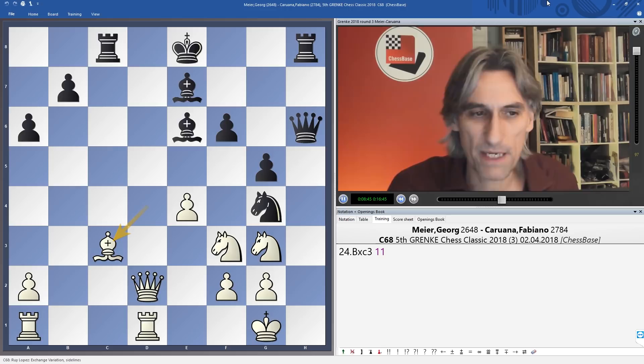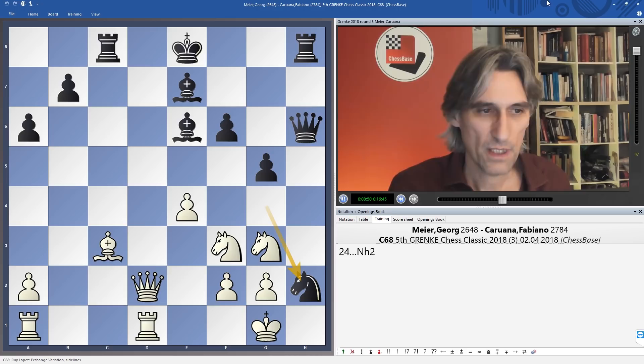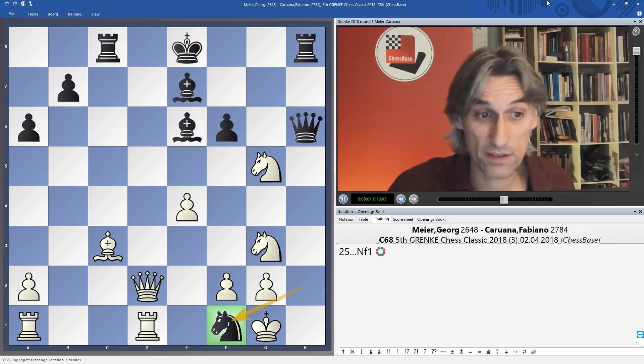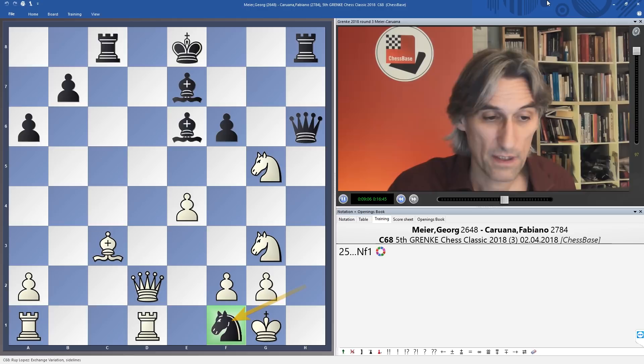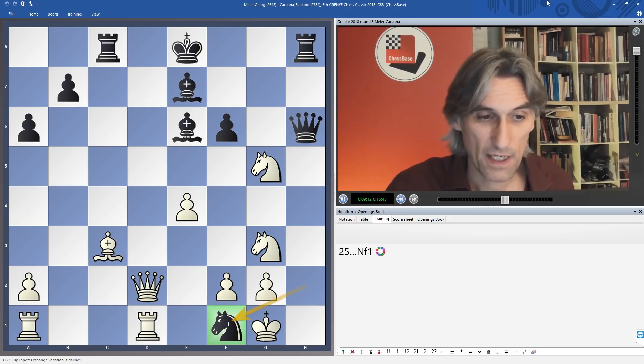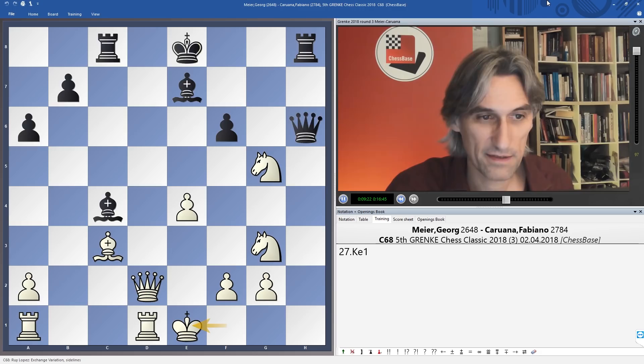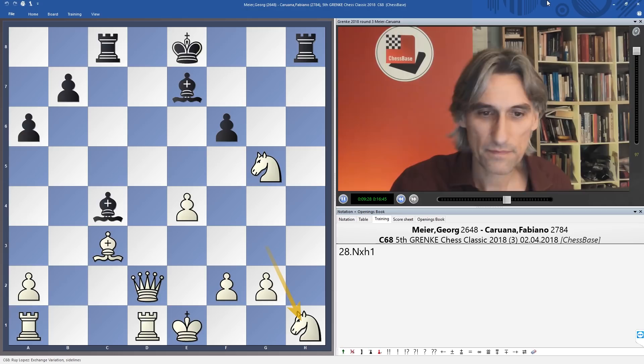Here it looks like Caruana missed a big move. He was trying to make knight h2 work, and there's a very nice trick: if white gets a bit frisky and tries to exploit the pin, there is a really lovely winning move — knight f1. Obviously knight takes allows queen h1 mate, rook takes allows queen h2 mate, and king takes allows a bishop check leading to a forced mate. Very nice.